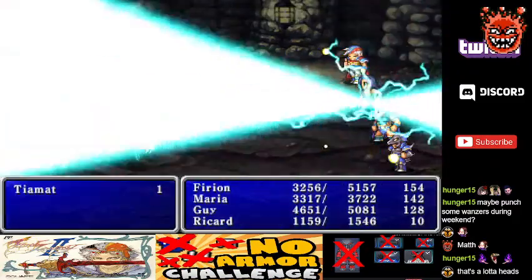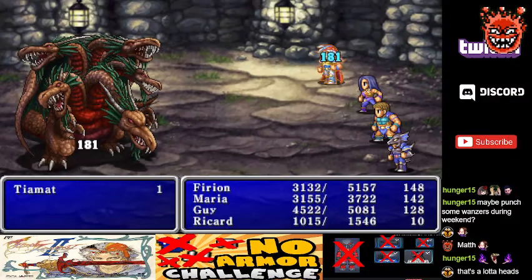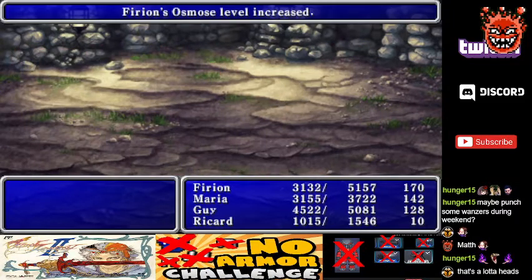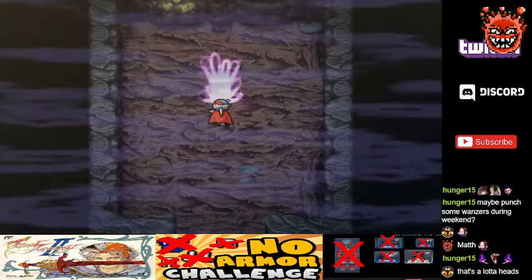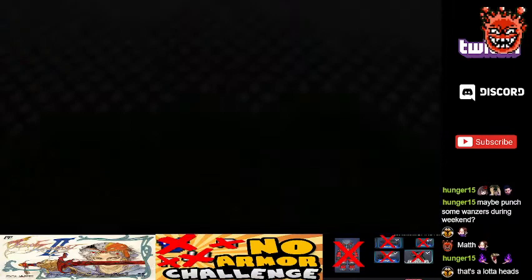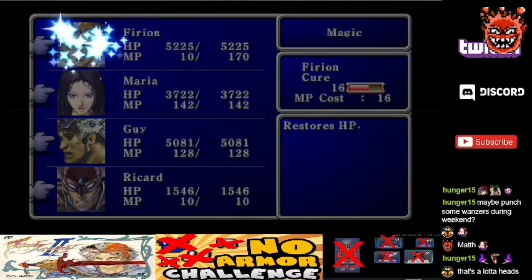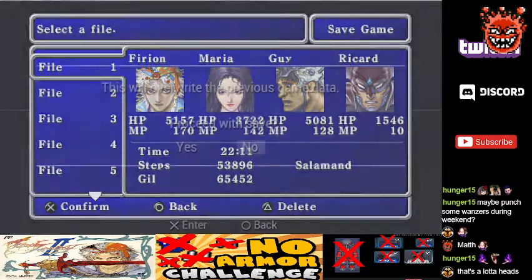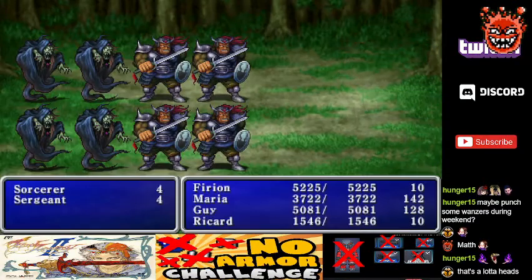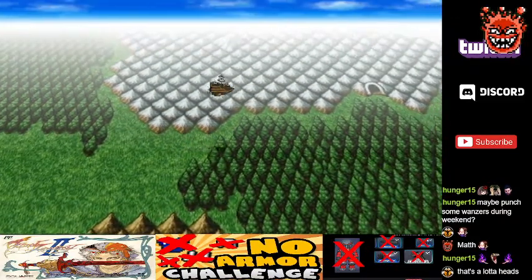One strategy I was considering was to use Osmose to grind the enemy down, but considering that physical attacks are going to be more of a problem for us than magic attacks, it's in our best interest to not have enemies use physical attacks. We just got a ridiculous amount of HP. Can't run away — okay. That's the first labyrinth down, four floors, relatively painless.